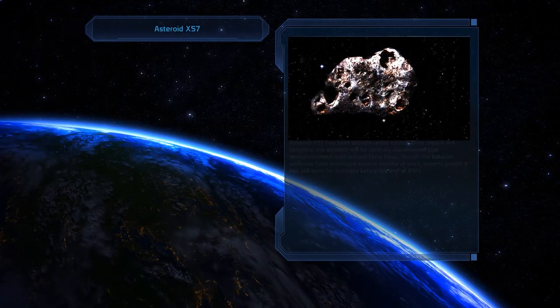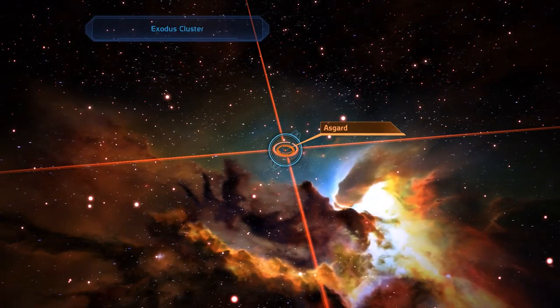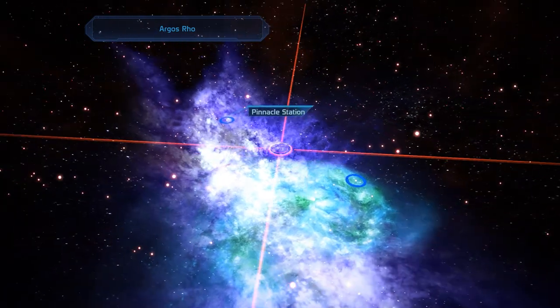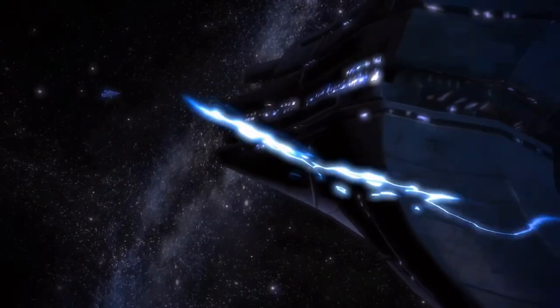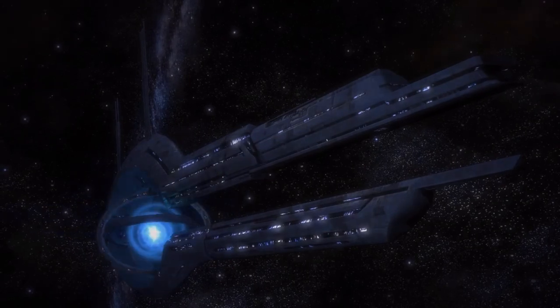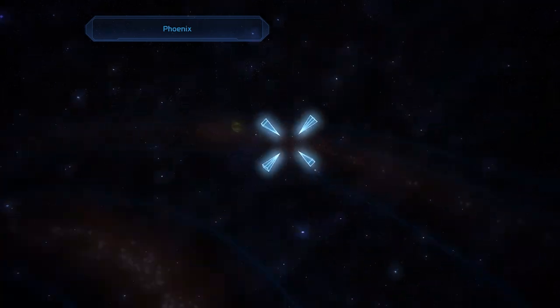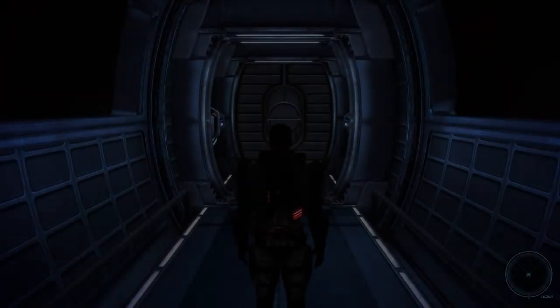We will begin with the second and final DLC of Mass Effect 1 today. We left the last episode off on Asteroid X57, but in between episodes I quickly went back to the Normandy, did a bit of selling, and now we're here. We've been to the Phoenix system in the Arcus Row cluster before for Rex's loyalty mission, so we don't have to do any planet scanning and can instead immediately dock on Pinnacle Station.